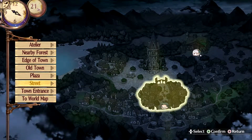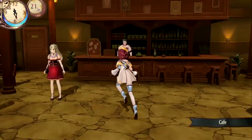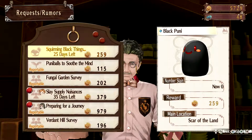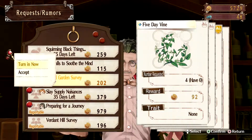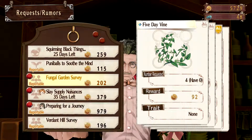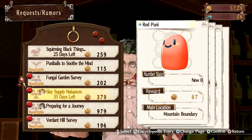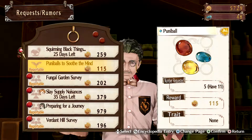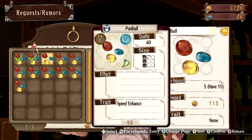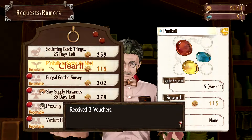First I actually want to head out to the cafe. Let's double check and make sure we don't have any requests here. We've got a couple that I do want to collect. I want to take the fungal garden — I want to accept it, not turn it in. We've got the verdant hill survey which we're gonna be going to eventually, so I'm going to accept that as well. We need to go out and kill some things. And we've got puni balls to soothe the mind — I'm gonna go ahead and turn this in because we've got a bunch of puni balls that aren't really gonna be useful for us. Beautiful. We got three vouchers for that.